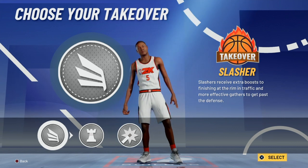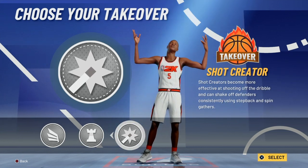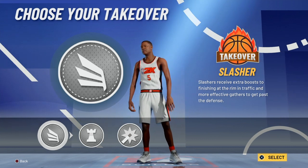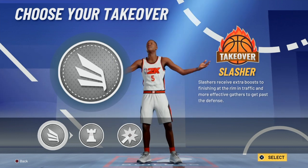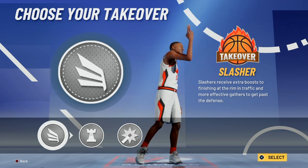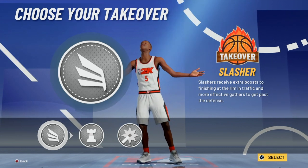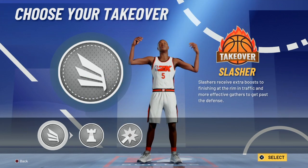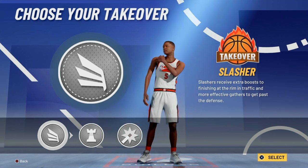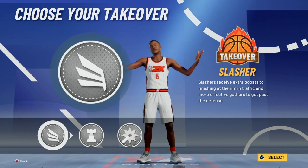For takeover, I recommend slasher takeover — or playmaking takeover if you want to help teammates with angle breakers. I don't recommend shooter takeover. Slashing takeover with this build is overpowered. That's my top five point guard builds for the 2K21 demo. The demo came out yesterday and it was overwhelming but it is just a demo. We're waiting for the full release on September 4th — hope y'all enjoyed the video, drop a like, and peace out.